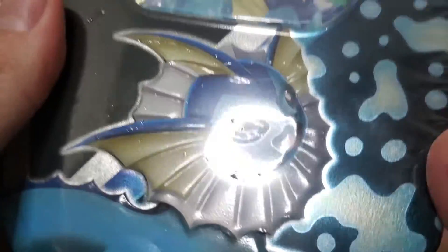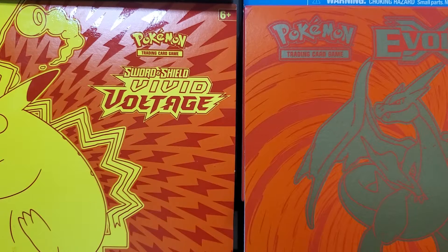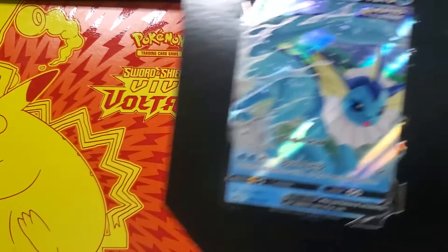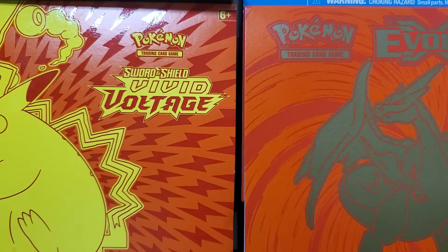Welcome back guys. Lately my luck has been kind of bad, to say the least. It was good for a little bit and then it's been bad. I picked up this Vaporeon tin — it was the last tin I needed to complete my set. I needed the Rapid Strike promo to go in the binder and complete my promo set of the evolutions.